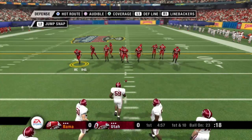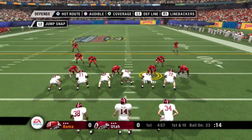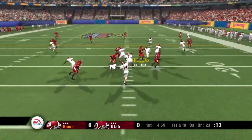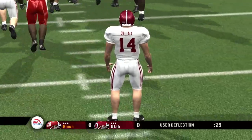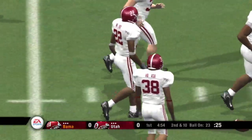The offense will take over at the 23-yard line. It's first and 10. The Crimson Tide come out in a shotgun. They'll throw on first down, and this one's broken up. Number 22 was the intended receiver on that pass, so that'll make it second down.